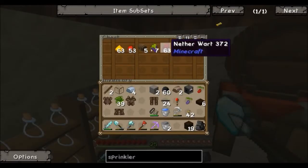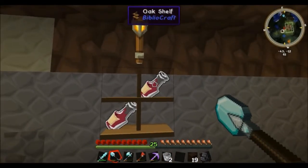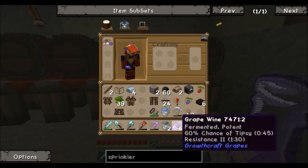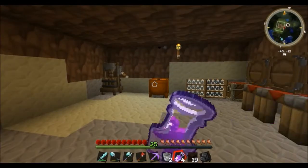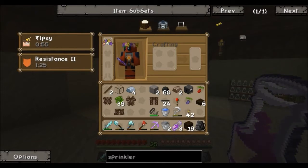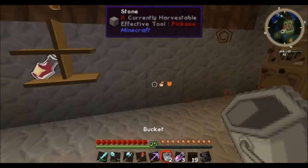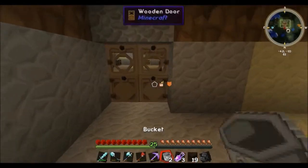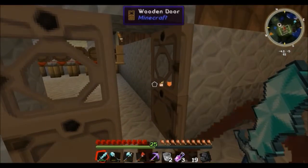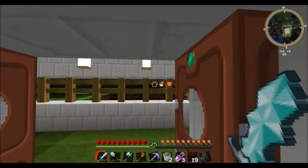That's pretty much what it is. Over here I've got some of the stuff that I need to make it, and I've got some more ferment barrels as well. On the oak shelf we do have some wine that I've made — fermented potent, 60% chance of tipsy. When I drink this you'll see that I get tipsy and resistance too. I'm not going to drink anymore, because once you hit tipsy four the whole thing turns into a swirling mess that you can't really see through, and it does kind of mess it up for about six and a half minutes.